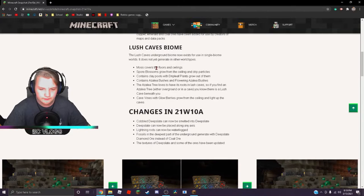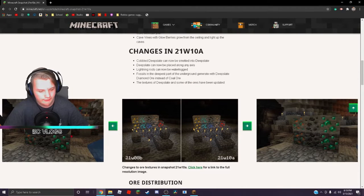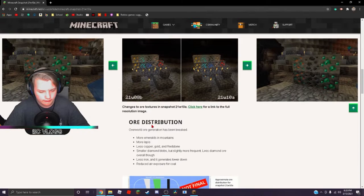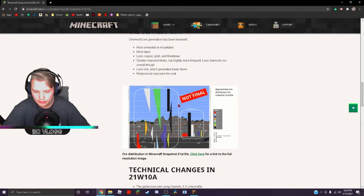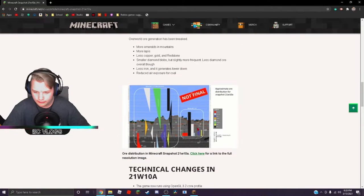They have lush caves — there's a bunch of stuff. Here are some screenshots of all the new ores and textures. I believe every single ore was changed except for diamond. The ore has been distributed differently — more emeralds, more lapis, less copper, gold, and redstone. Less iron and it generates a lot lower. These are the spawn rates for it.